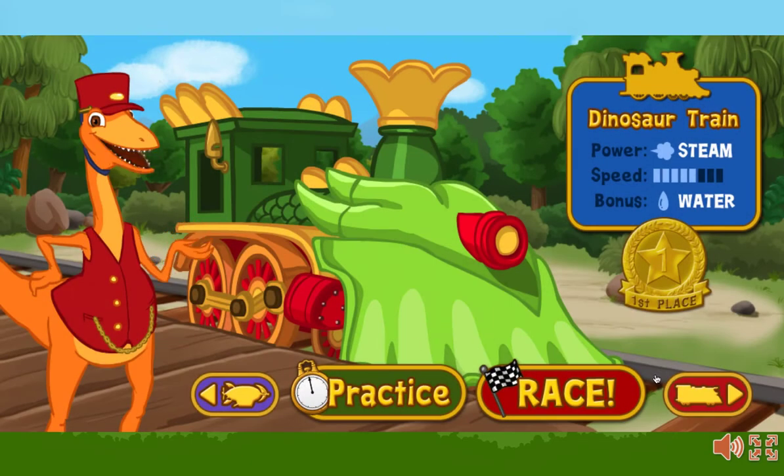The engineers are having a race today. Use the arrows to choose an engine to race. This is the dinosaur train. It's powered by steam — water turns into steam when it's heated up, so look for water towers along the track to give your steam a boost! Select the practice button to try out this engine before you race, or select the race button to begin the race!